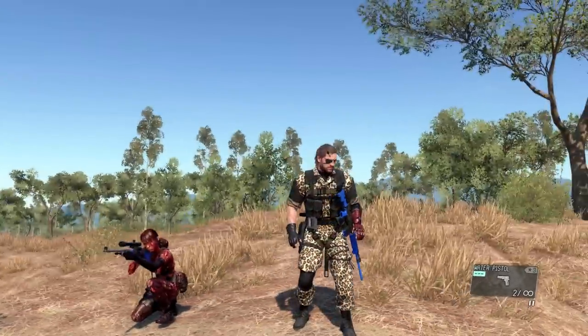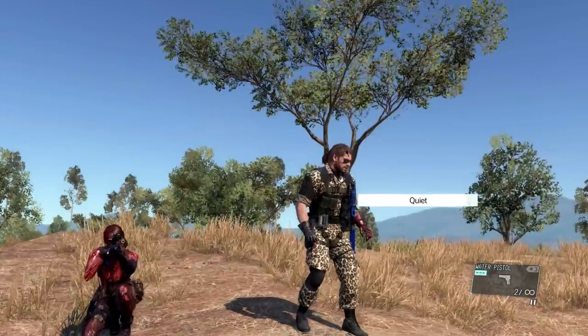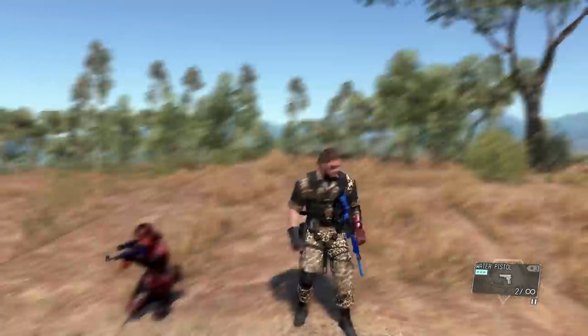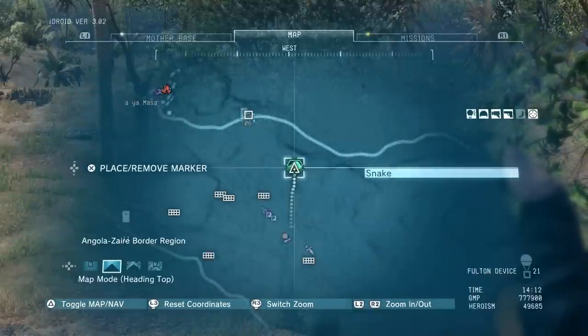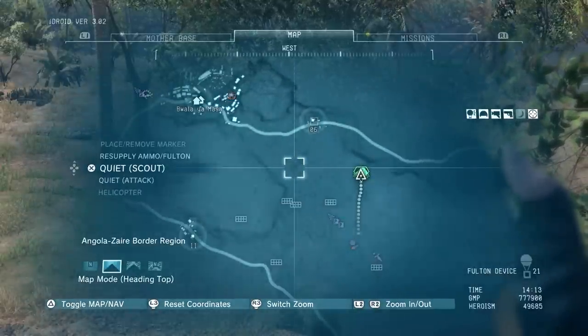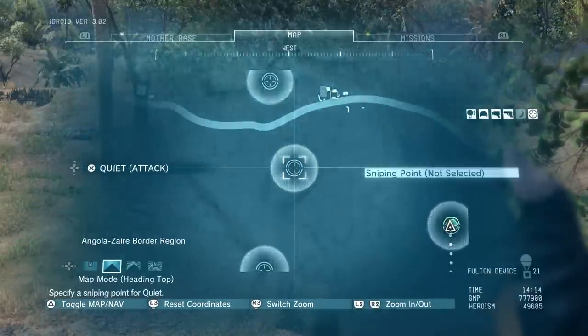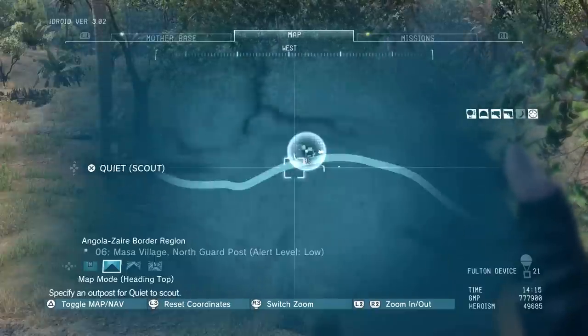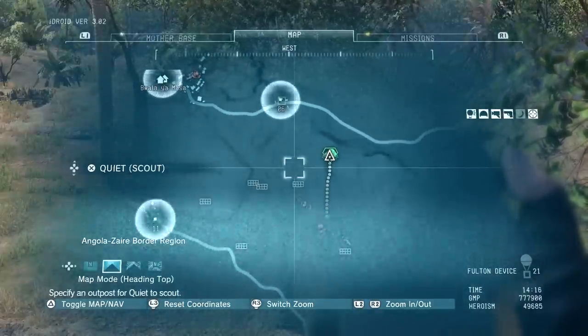If you're a little confused on how to properly use Quiet as a buddy aside from the usual L1 commands like those of DD and D-Horse, you can open your iDroid and issue orders to her from the map by pressing up or down on the D-pad, which allows you to cycle through tagging options. If Quiet is equipped with an unsilenced sniper rifle, she will alert guards — but this is not a bad thing since it doesn't count as you alerting them. Use this as a viable distraction.